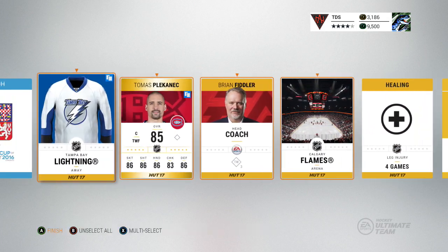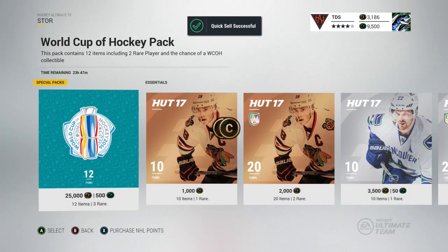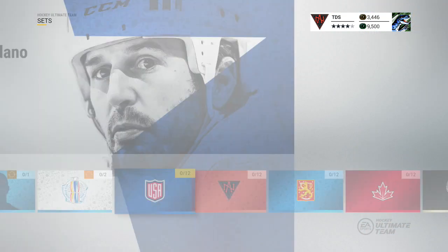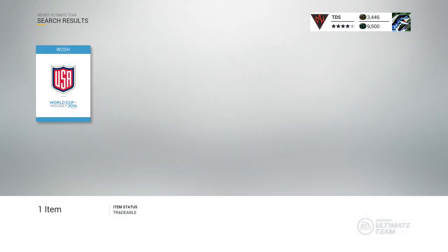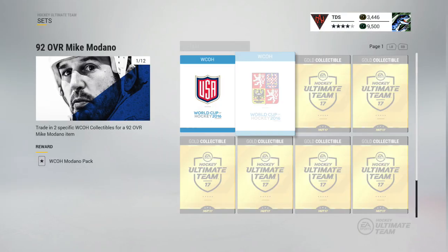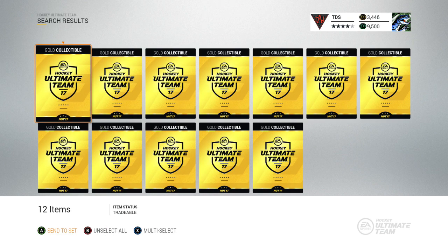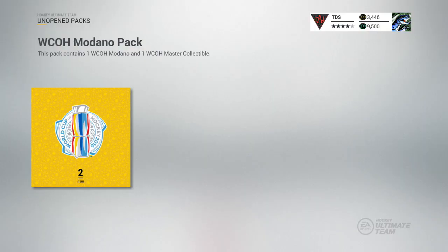Now I'm going to show off the sets real quick because now we can get the Modano. I wonder what those collectibles are worth — probably a decent amount. He was one of my favorite guys when I did the draft champion. Let's go get ourselves a nice Mike Modano USA. I'd guess these collectibles are probably worth about 30 to 50k, because you could trade one for an 88 overall player — like a Crosby or Ovechkin. I have 12 of these! So there we go — we got ourselves a 92 overall Mike Modano.